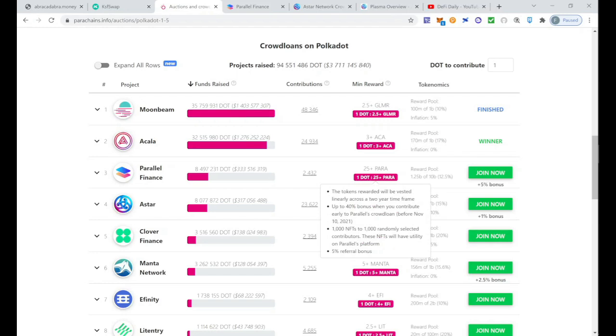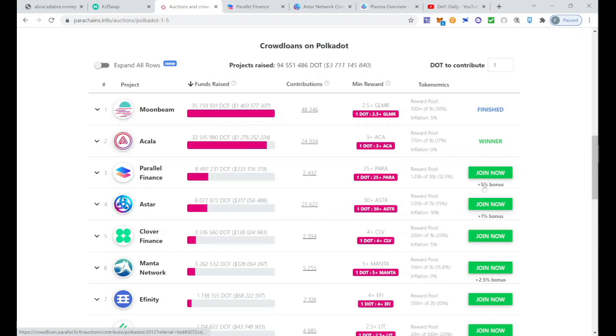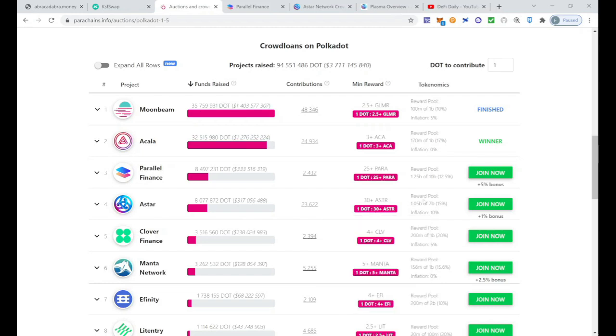For Parallel Finance, for every DOT you invest you earn at least 25 PARA tokens, with the possibility of earning more depending on participation. For Astar, their token ASTR pays 30 ASTR per DOT invested, with a 5% and 1% bonus available. You can read information about the vesting period — they don't pay all 30 ASTR at once, to prevent dumping; tokens are released slowly and gradually. This is not financial advice — blockchain is risky, there can be hacks, nothing is guaranteed, so please do thorough research before investing.